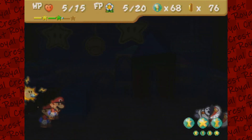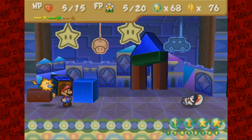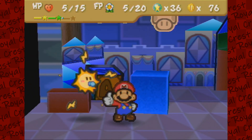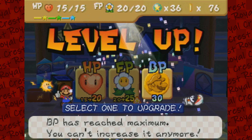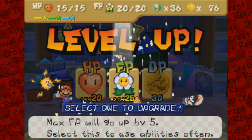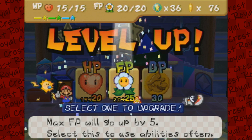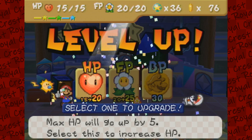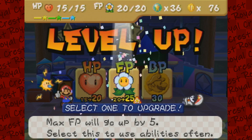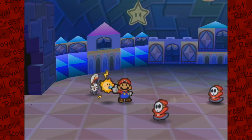Haha! Holy crap — 68 Star Points! That's sick! Oh my god! And BP has reached maximum, can't increase it anymore. That's really funny — I'm pretty sure that happened in Chuggaaconroy's Let's Play of Paper Mario too, and I remember that. Like 68 — that's almost a whole level up! That was amazing! I'm going to choose FP so I can take off one of the badges. Run away in fear!